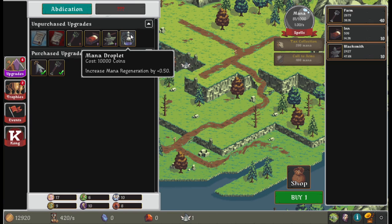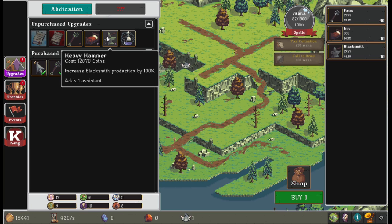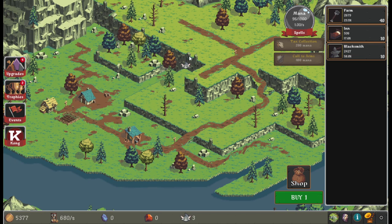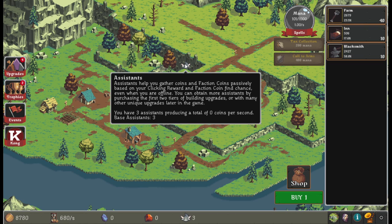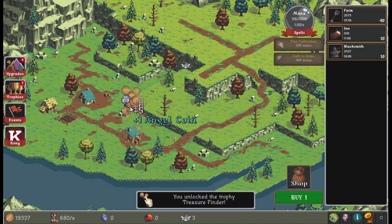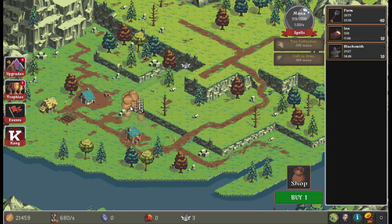You can refill your mana by purchasing it, and upgrades also give you assistants. It looks like assistants are shown on the map. I thought this was going to be a lot more involved, but it's really just a clicker — straight up — with idle production of course. This seems to be the whole gameplay: this is very much a clicker game.